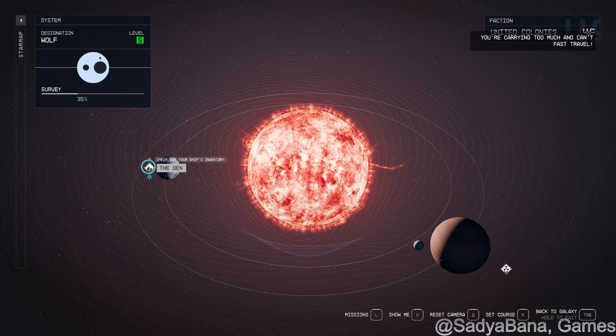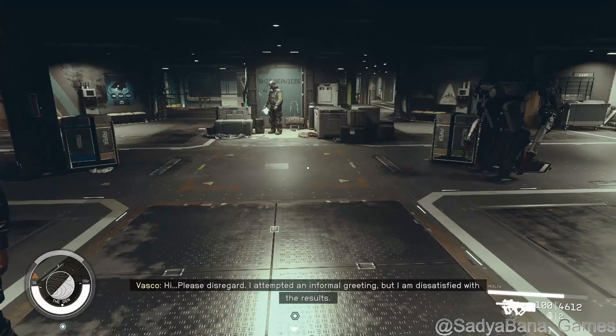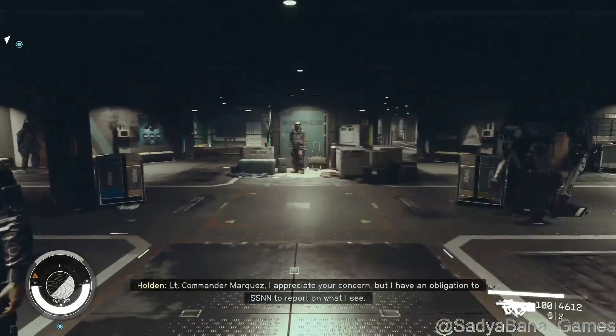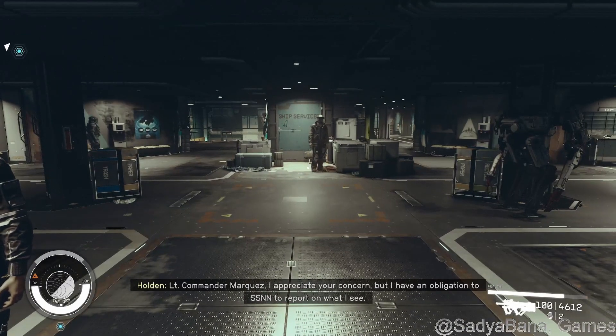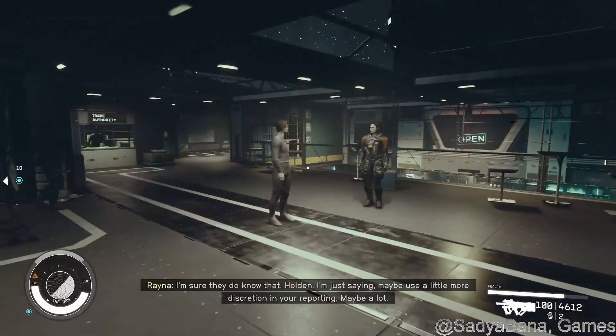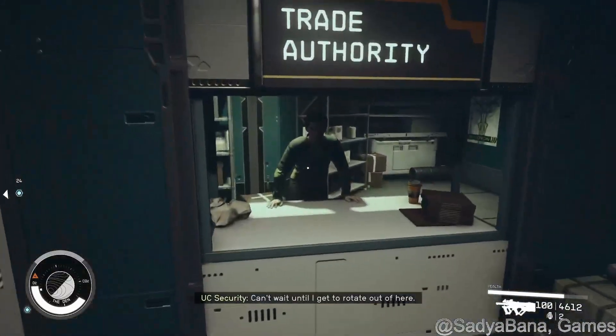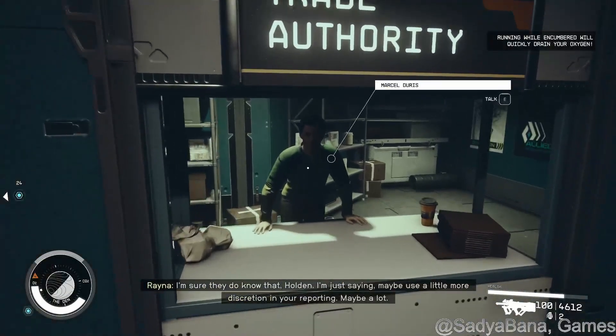So when you go to The Den, once you dock there — it's a space station — you dock at The Den and you'll come in here. Ship services is straight ahead, and if you just go around the center pillar and turn left, here's the Trade Authority on what they call the rickety station, and you can sell to this guy.